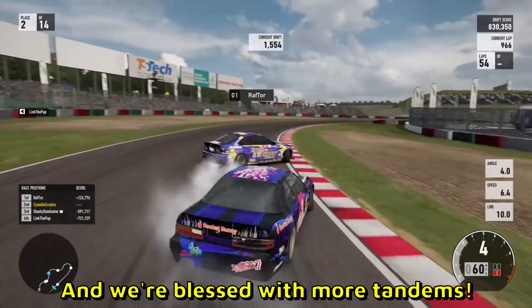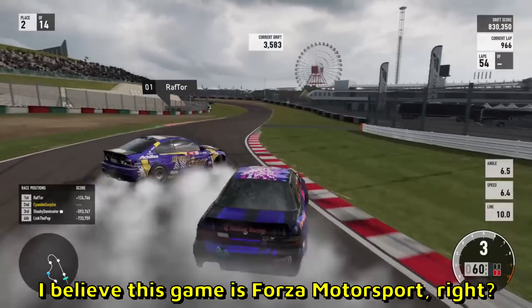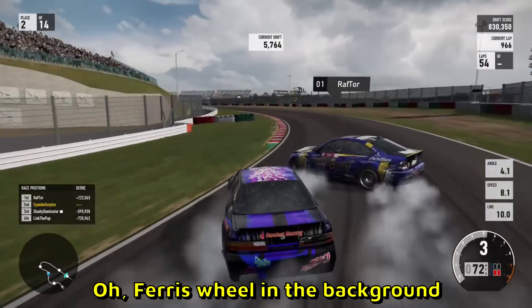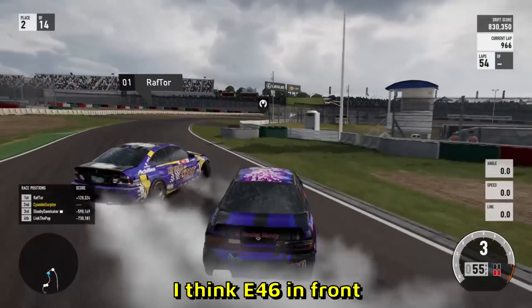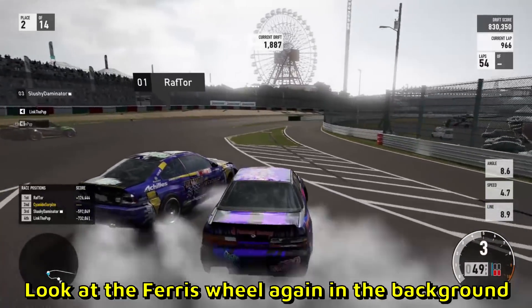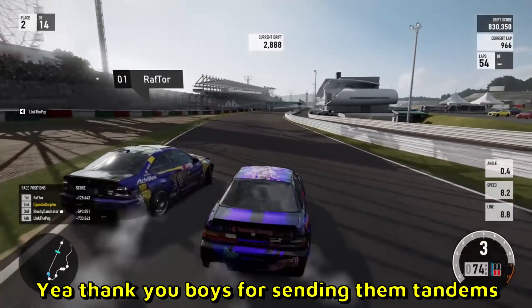And we are blessed with more tandems, let's go. I believe this game is Forza Motorsport — correct me if I'm wrong. Ferris wheel in the background, I love these things. But let's focus on the tandem — I think E46 in front and an S13 chase, both a little beat up. Look at the Ferris wheel again in the background, that's sick. Thank you boys for sending them tandems.